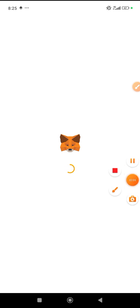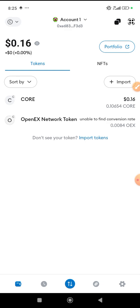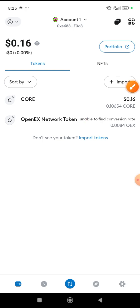You can also have two or three MetaMask accounts inside the same application. Whichever one you want to use, you can switch to it. If you are not comfortable with one, you can re-switch. Let me show you — go to this section, you see Account One, now click on the arrow down.